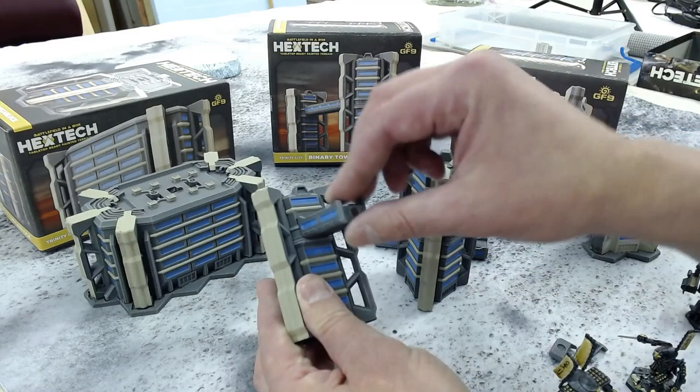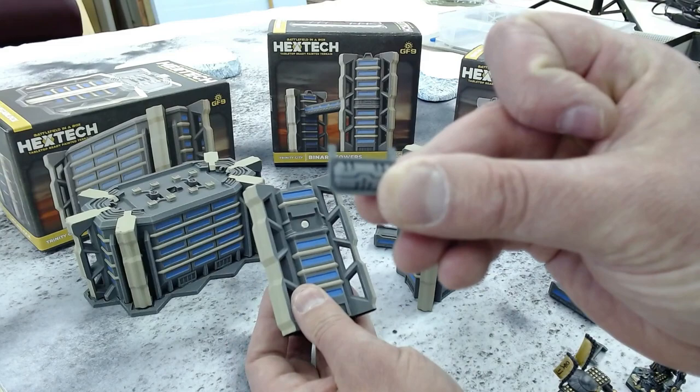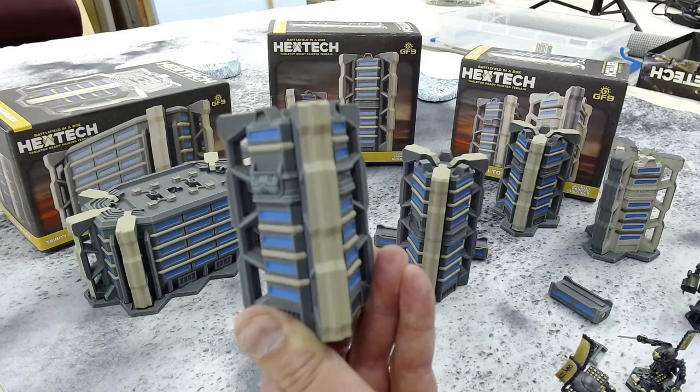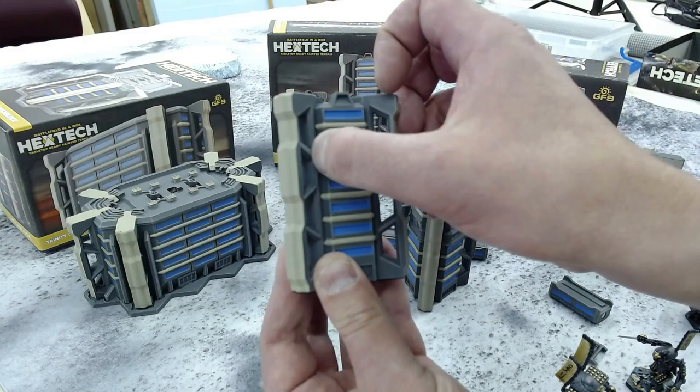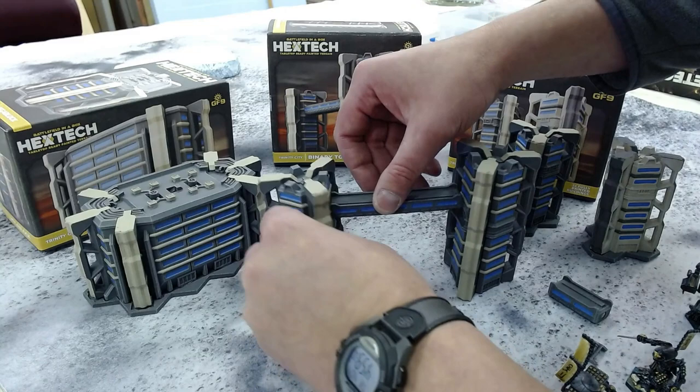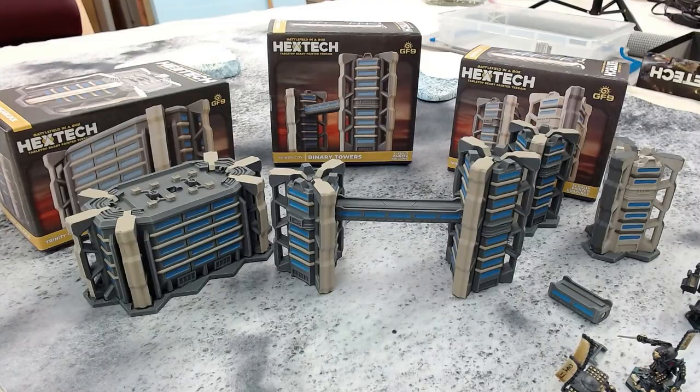If you're not going to use the bridges, they come with these really nice little covers that just pop right in, and they turn into regular towers just like that. They do send enough magnets to magnetize everything; you don't really need to magnetize these, they stay in there pretty sturdy. Overall, these two towers with the bridge — I'm really excited to use these. Gale Force 9's Hextech Wave 3 buildings are amazing. I'm definitely going to use them tonight on the Thursday Night Throwdown. Thanks to Hextech, and here is your product review from Wolfnet. Have a good day, everybody.